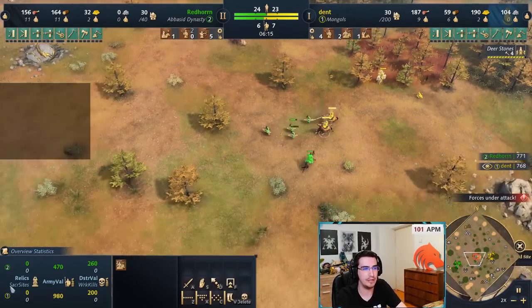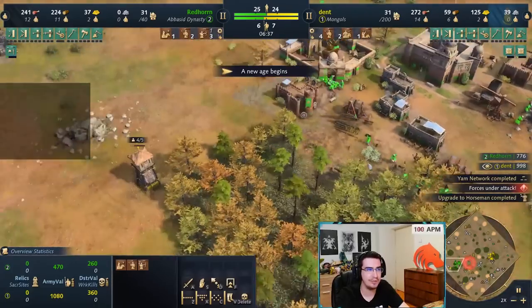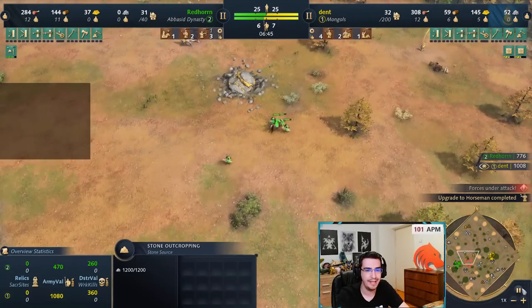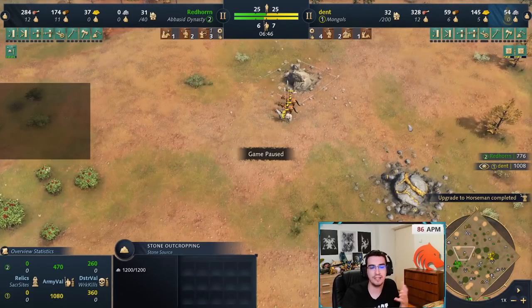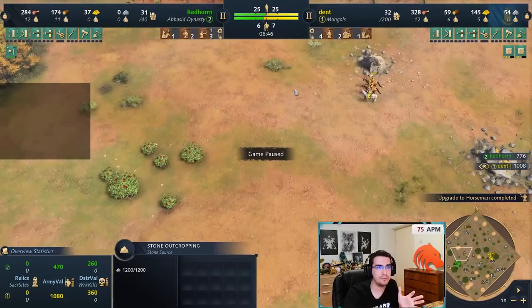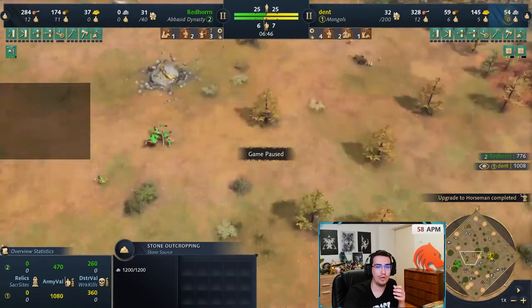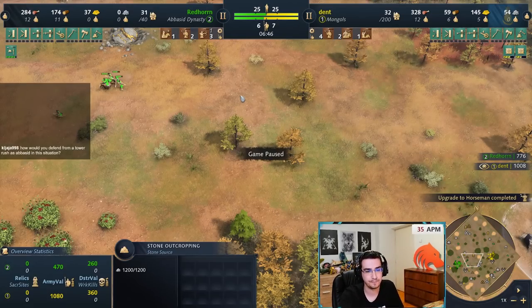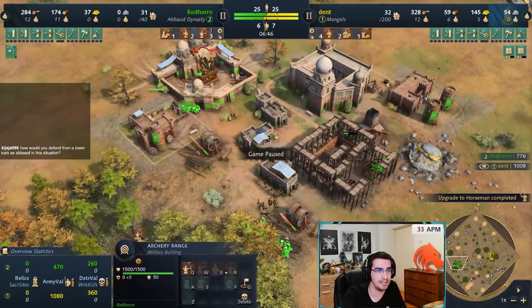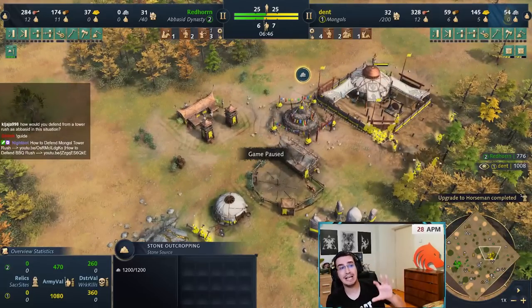He's trying a counter push with archers but my horsemen are out, so it doesn't go well for him — he loses two archers. I see spearmen, and at this point I know he's not gathering stone. At the high level this is a massive advantage because to fight Mongols, Abbasid specifically needs a second TC. You just need to identify what they're doing: they're either going to all-in you or find stone or gold somewhere else. Those are the only two options.